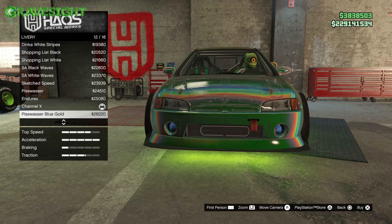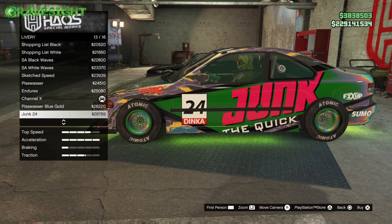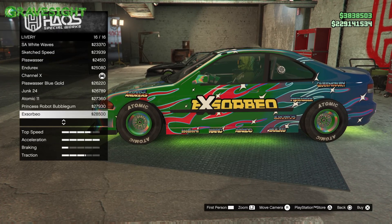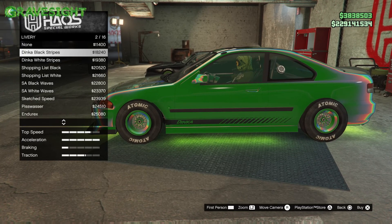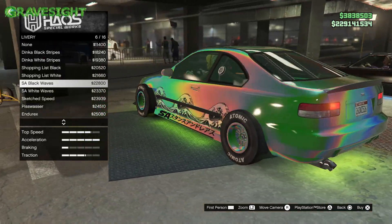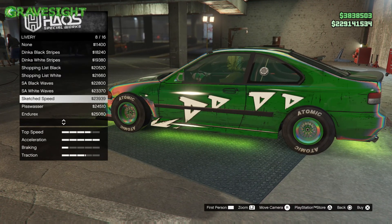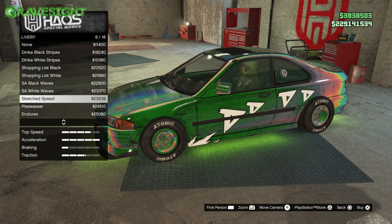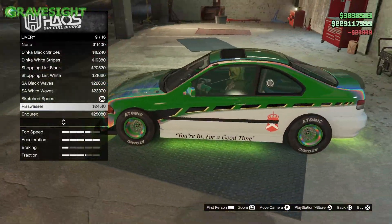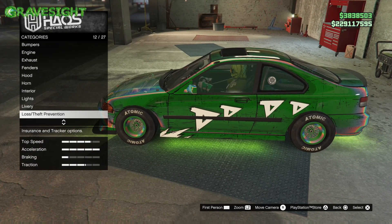Moving down the line, here we go — liveries. Showing you all the liveries here. I like these wave designs, I think those are pretty cool. They have white ones too. I'll probably go with this one — it looks like it's scuffed or cut up. Just wanted to show you guys all the liveries available for this car.